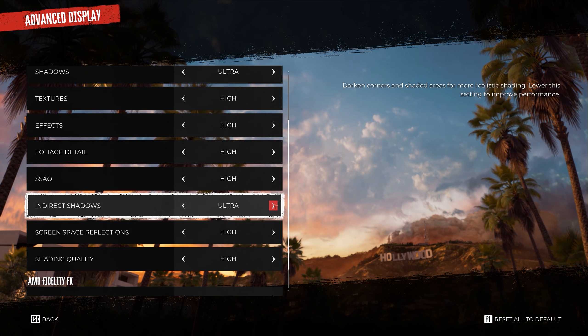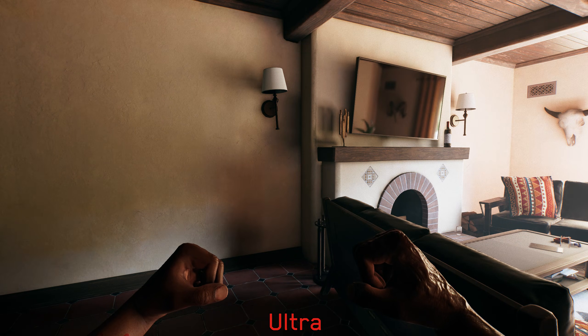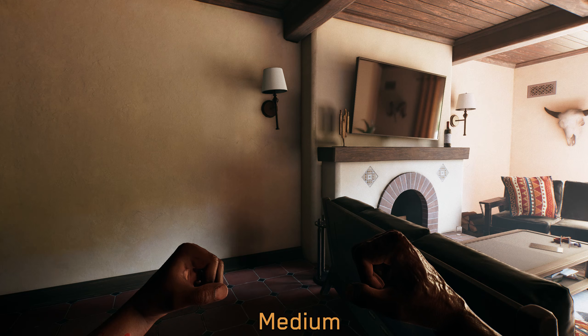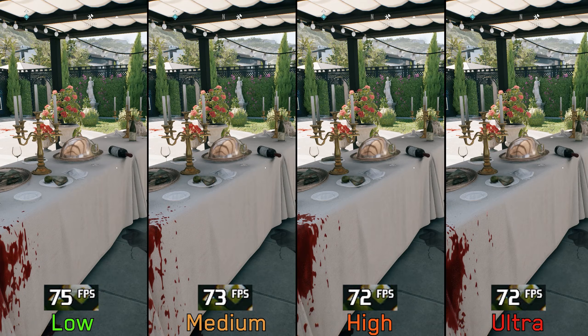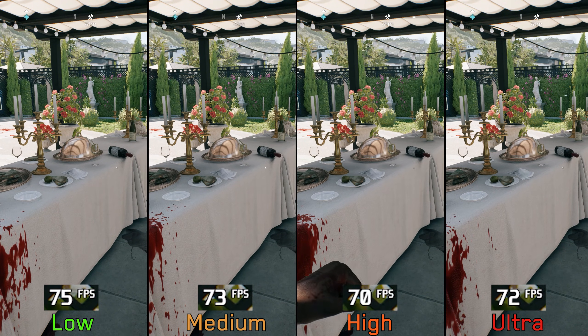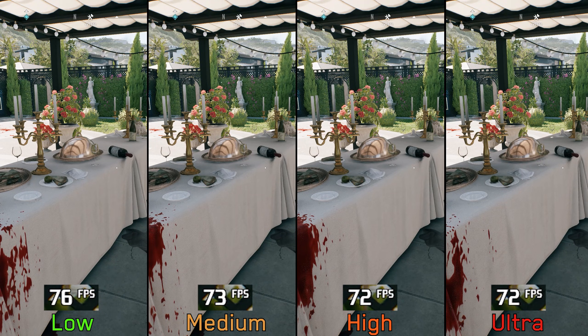Indirect shadows adds and improves object shadows in indirect light areas, which really helps cover areas where SSAO is not effective. Performance-wise, going from low to medium costs around 4 percent, and to high and ultra 5 percent. I recommend using at least medium indirect shadows.